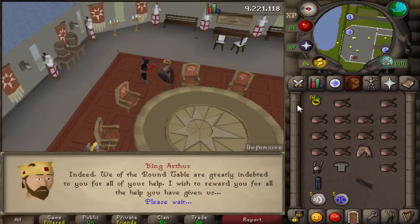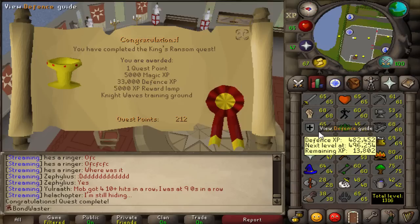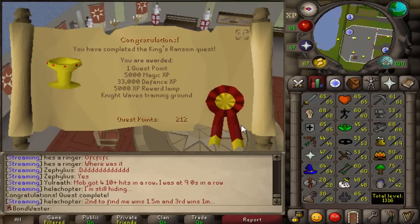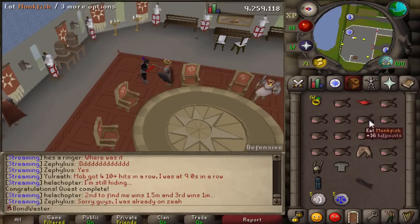We finished King's Ransom - actually a very easy quest to get done. Oh my goodness, look at that defense XP! That is nuts! It doesn't get me a level, but it gets me 13k away from another level. One quest point, 5,000 magic XP, the Knight Waves Training Ground which unlocks Chivalry or Piety. And a 5k XP reward lamp. Nice.